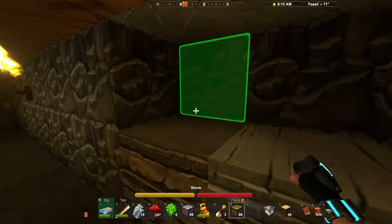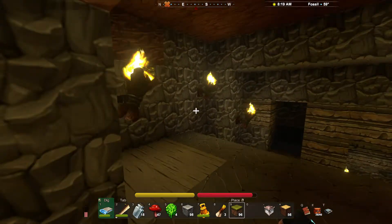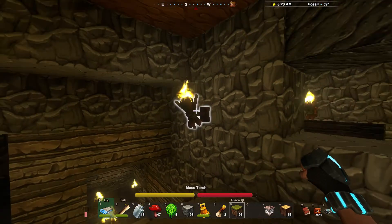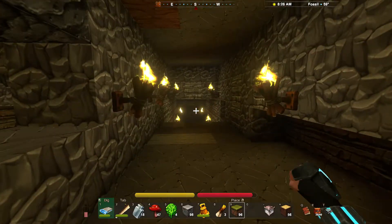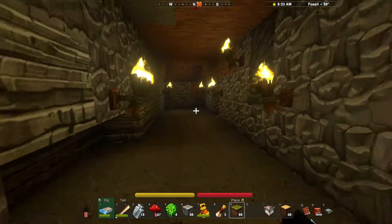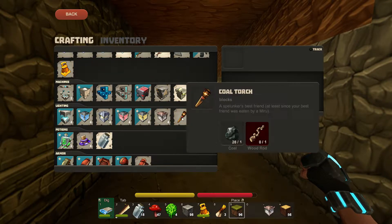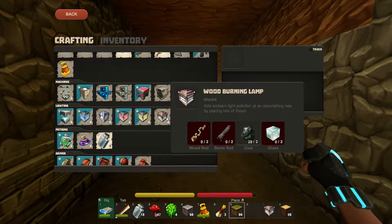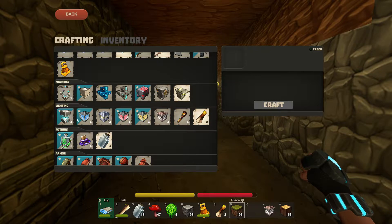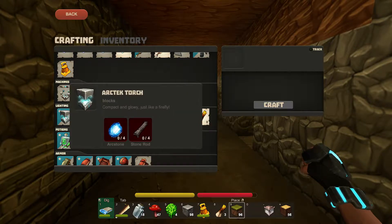Another interesting thing is that torches actually cost a fair bit to create, so you can't just make a stack of a hundred and go littering your mine with them. There are more powerful torches you can get — these are the least powerful. You start off with moss torches, then coal, then wood-burning lamps — which actually burn coal, oddly — and then colored lamps, gas lamps, and finally architect torches.